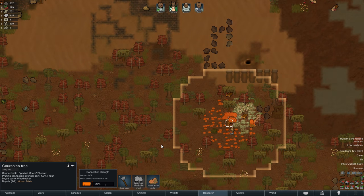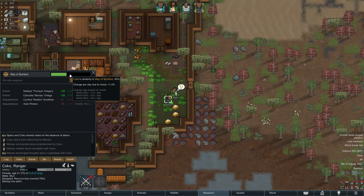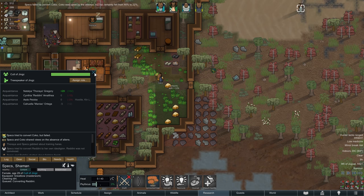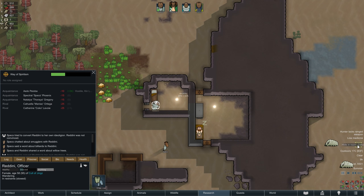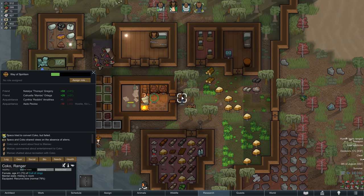Using Spex's conversion ability we can now also move Coco a bit more in the right direction, but as you can see she is still not fully convinced. Shortly after, she also suffers a mental break, and this one is in fact related to her current ideology which does not like her running around in bright light.